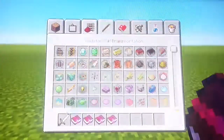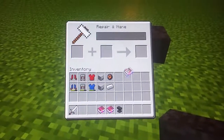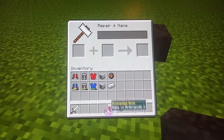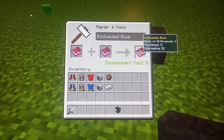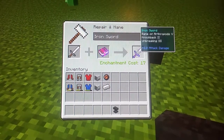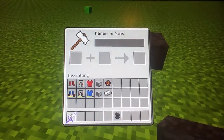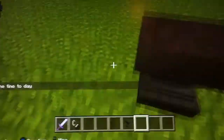Then we're going to need to put down an anvil. We're going to put all these books into one enchantment book and add these up. And then we'll just burn this anvil — we don't need it anymore.